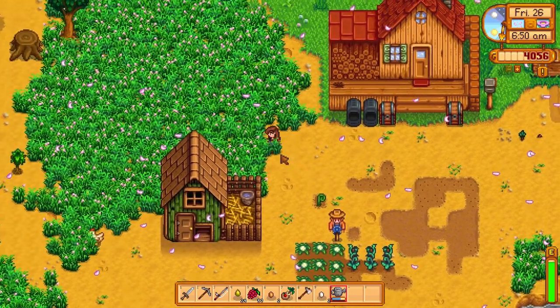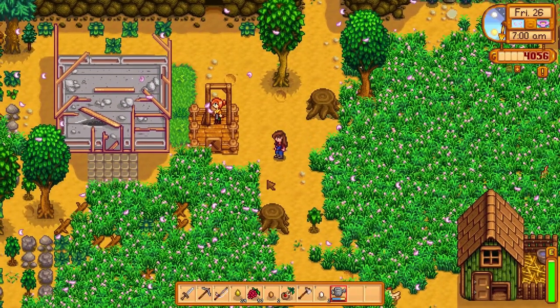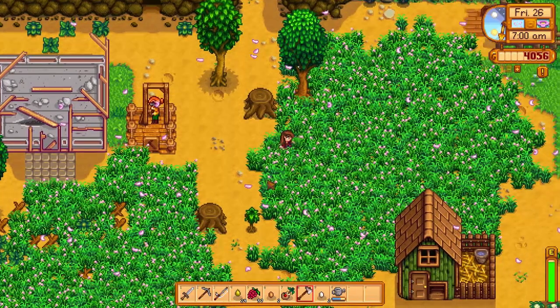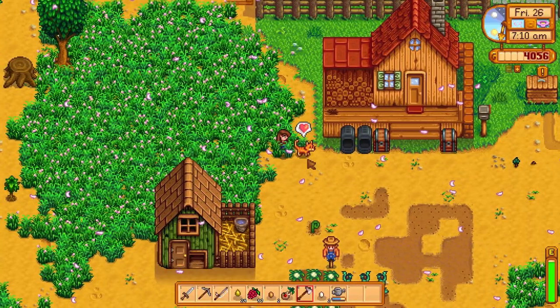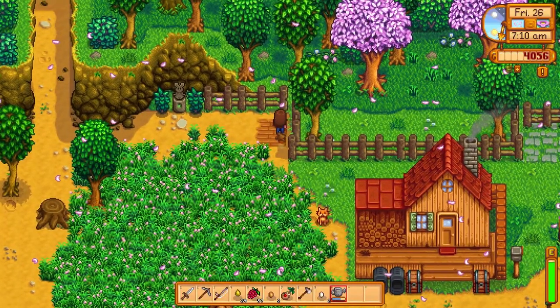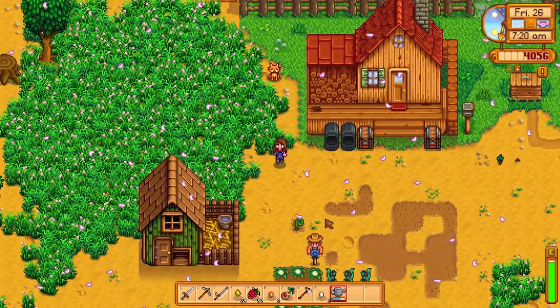Robin is up here doing what she does best - working on my silo. I don't want to get rid of this grass yet. Come here, cat. Do you want some water too? Because I never put water in your water bowl. There you go, you got water now. You're welcome.